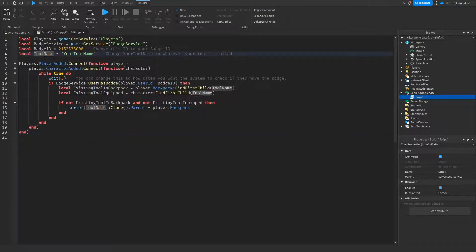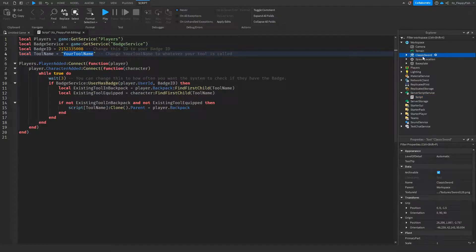Then we want to head over to line four where it says local tool name, and we want to change the tool name to whatever your tool is actually called. As you guys remember, I inserted that sword at the start of the video from the Toolbox, and the name for that sword is 'Classic Sword'. So whatever your tool name is, you want to change that right here — we're going to change this to Classic Sword. Obviously you'll change it to whatever your tool is called, which the player will be receiving.